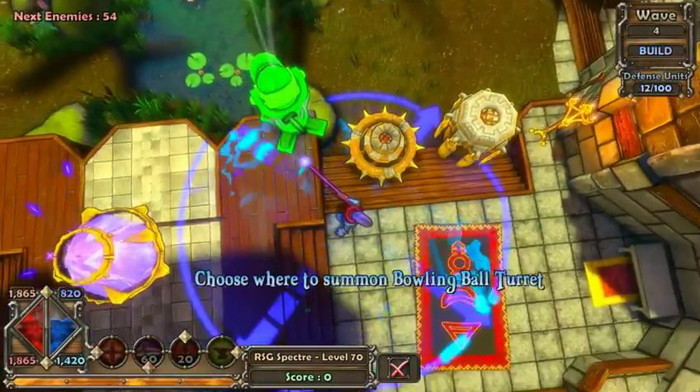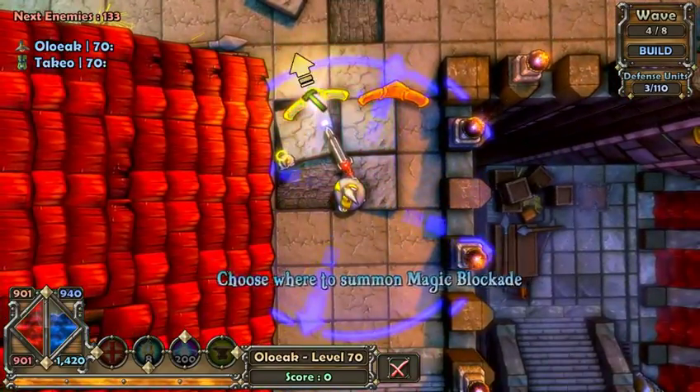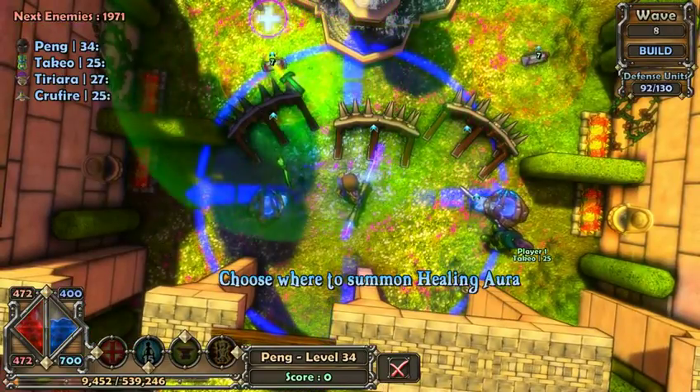In Dungeon Defenders, the main goal is to defend the Eternia Crystals. While you can set up defenses during the build or combat phase, the build phase is your chance to analyze the map's layout and plant your defenses without facing an onslaught of enemies.